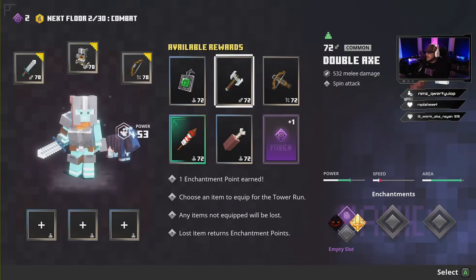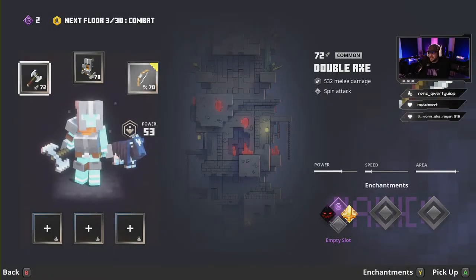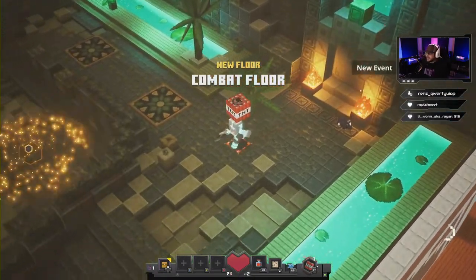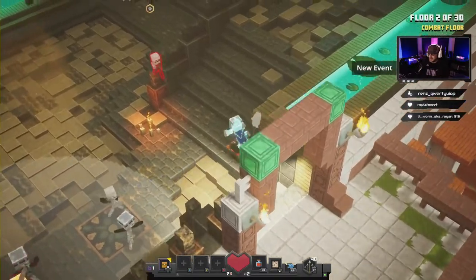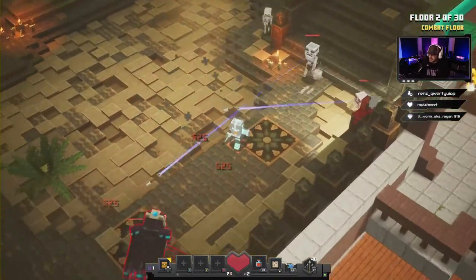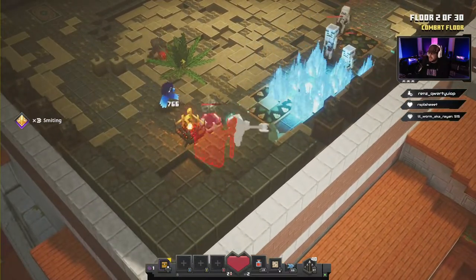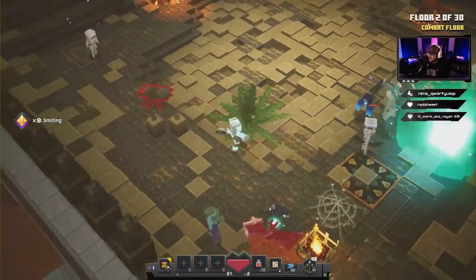We're gonna take this double axe right here and equip it right away. We're gonna equip Smiting because that's gonna help us take out these necromancers real quick. Let's get right in on this guy, try and take him out as quick as we can — there we go, one down.